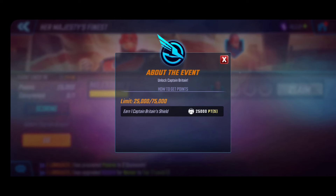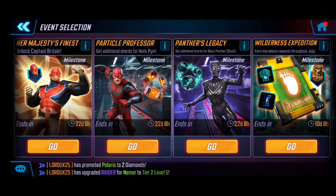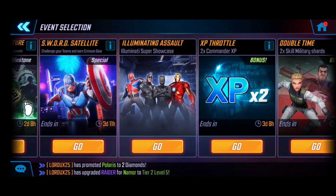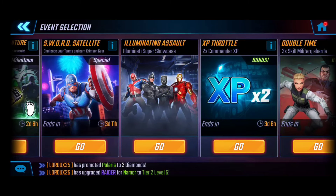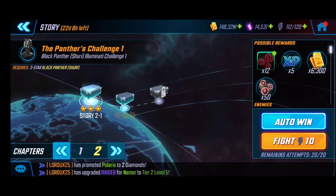It's very simple math — you have to collect the three shields and that's going to get you the Captain Britain unlock. With Hank Pym getting added and introduced into the game yesterday, we know where his shield is located. You go to the Illuminati Assault, which is right here in the showcase. There's going to be a third panel that appears for Captain Britain, and that's how you're going to be able to get the third and final shield. For Black Panther Shuri, if you go to her specific story, her shield was actually located right there in story 2-1.